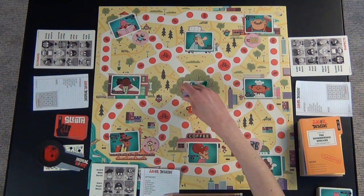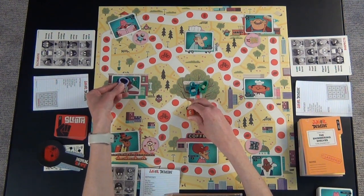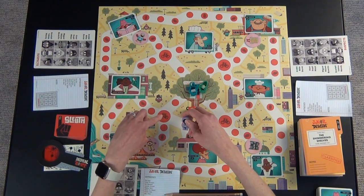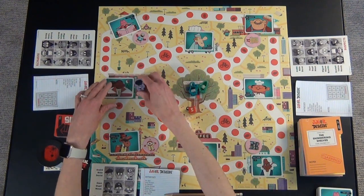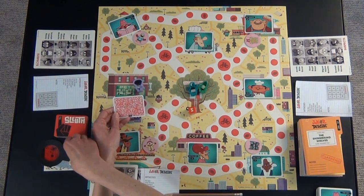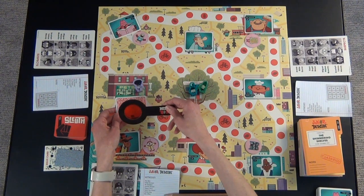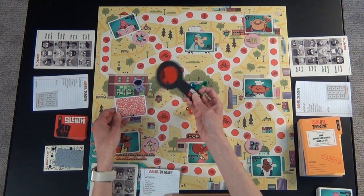If you'd rolled a six — one, two, three, four, five — you can still choose to stop on the witness card. You don't have to keep going for a perfect roll. You do have to get a perfect roll to land on one of the thumbprints or the bicycle spaces, because those have special things that they get to do. But all you do is get to one of these spots — they're at Jackie Russell — and you flip it over.